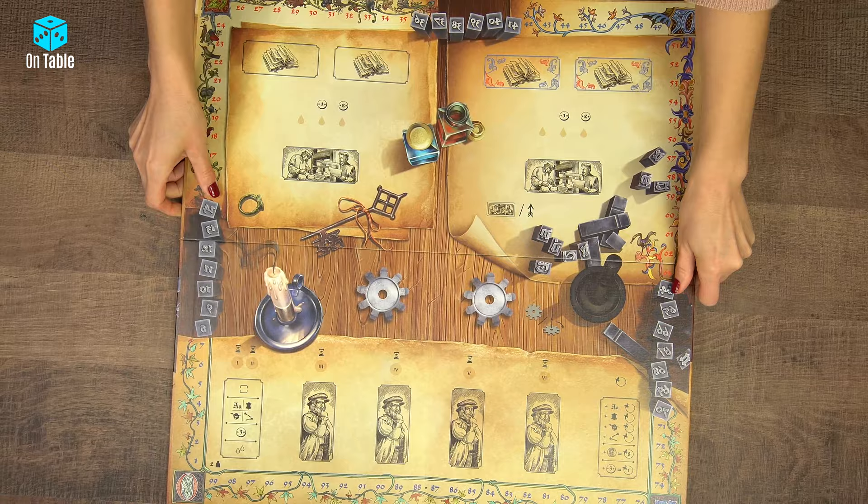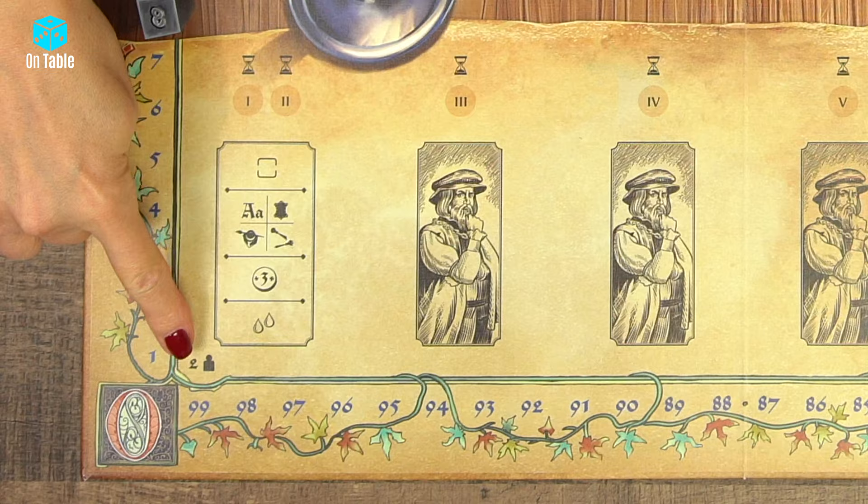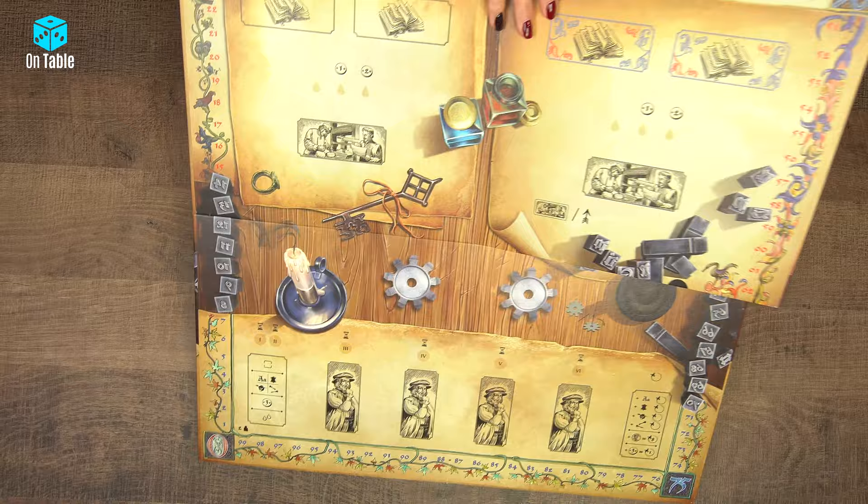Place the main board in the middle of the table with the appropriate side up according to the number of players. With the player icon and number 2 on the reverse side, you will play for 3 and 4 players. Now I will show you how to prepare the game for 3 players.